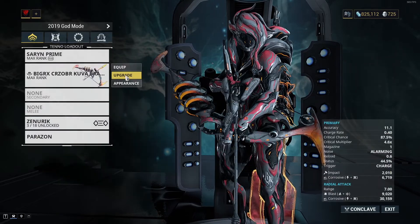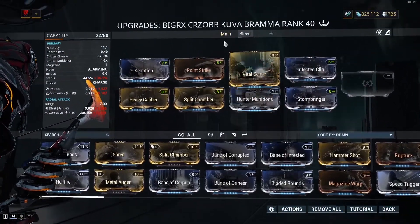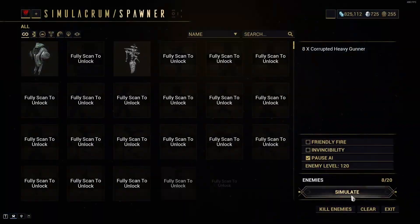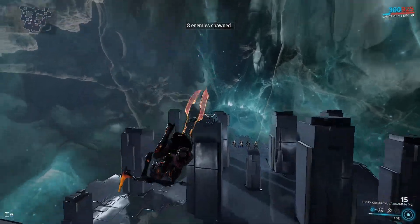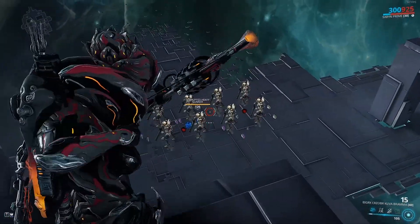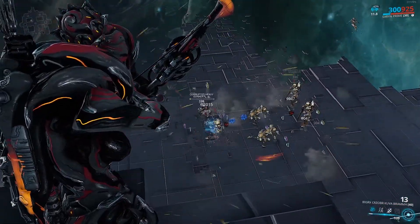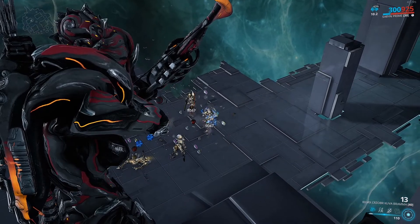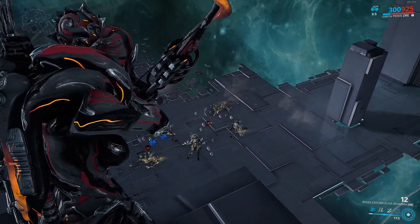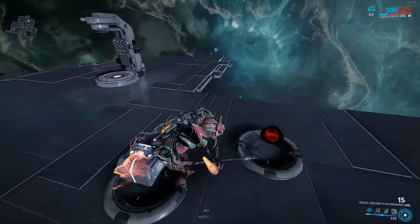However, we're going back to the Kuva Brahma to do the exact same thing — remove Vigilante Armaments and replace it with Hunter Munitions. Look at those bleed procs: anyone hit by the initial explosion bleeds out like crazy. There's really no contest here for DPS, and no real contest for overall effectiveness.